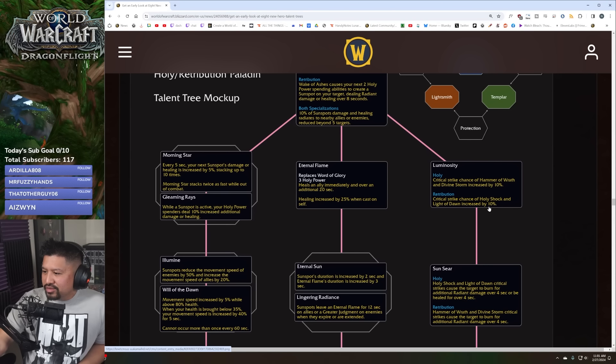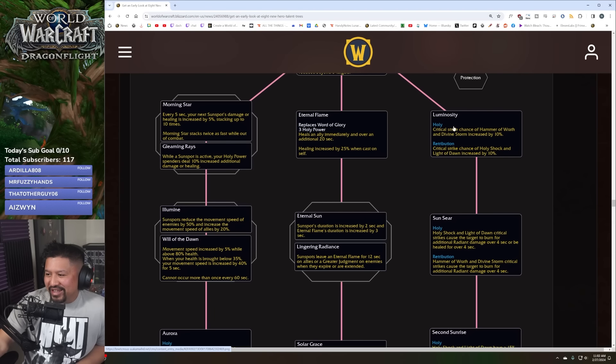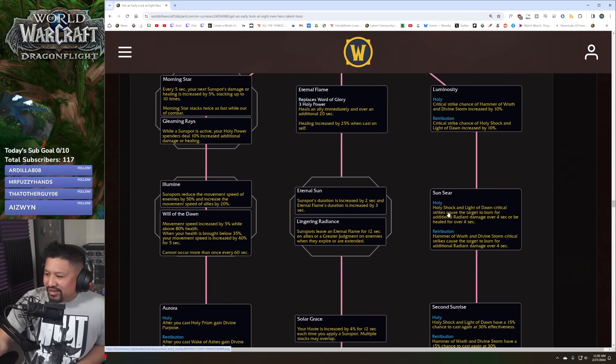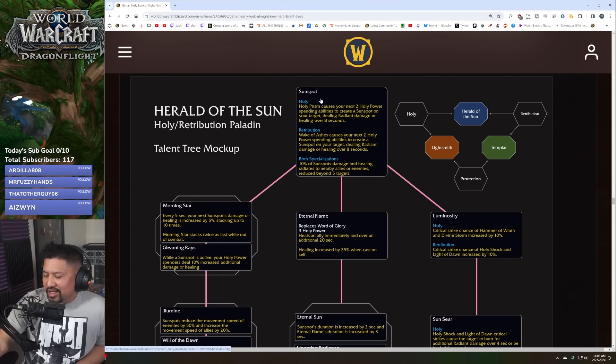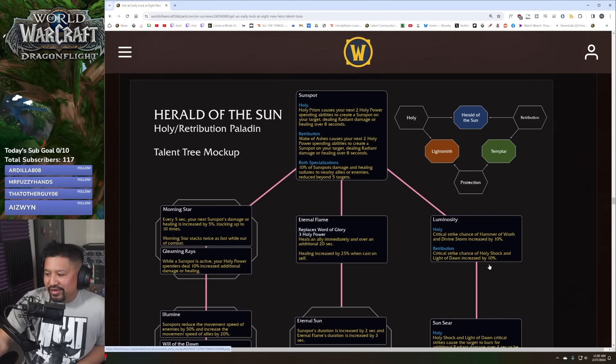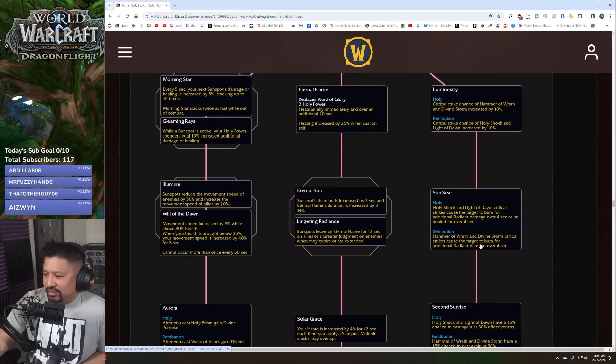As retribution, the critical strike chance of Holy Shock and Light of Dawn is increased — I'm hoping this is just a typo and the descriptions are swapped between holy and ret, because you can't go off-spec to pick those up. Then we have Suns: Holy Shock and Light of Dawn crits cause the target to burn for additional radiant damage over four seconds or be healed over four seconds. As ret, Hammer of Wrath and Divine Storm do the same burning thing.